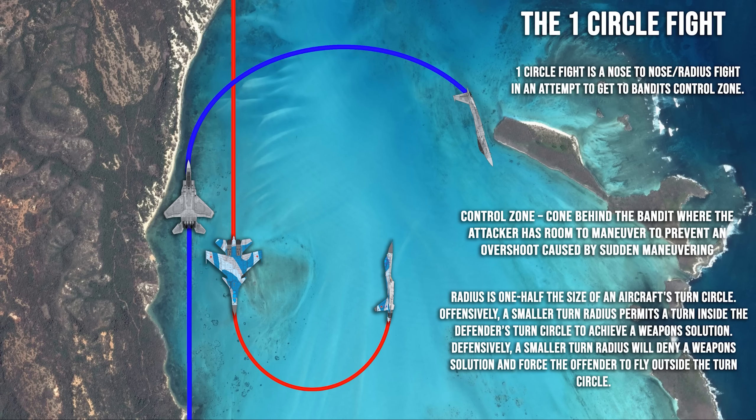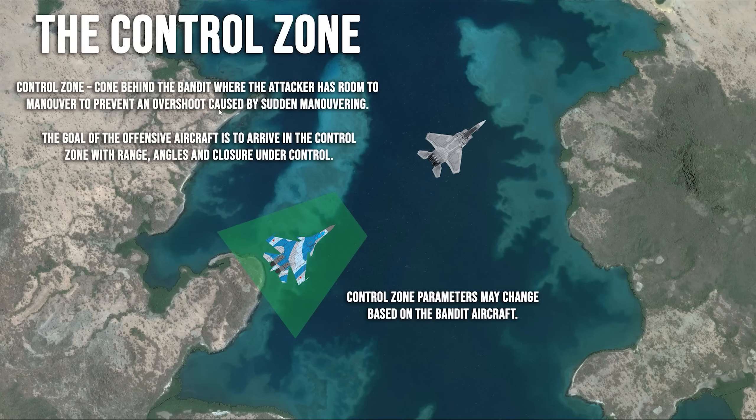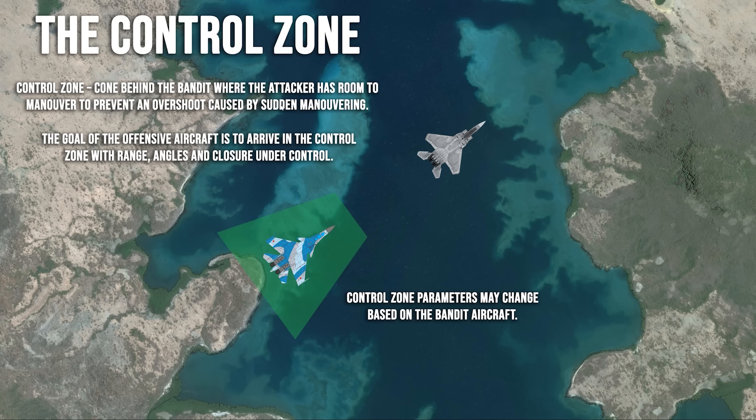Let's look at what the control zone means. The control zone is a cone behind the bandit where the attacker has room to maneuver to prevent an overshoot caused by sudden maneuvering. It is a zone where the offensive aircraft controls the fight completely and the defender has to purely react. The goal of the offensive aircraft is to arrive in the control zone with range, angles, and closure under control — sitting back here in that ideal area.